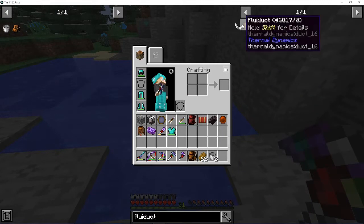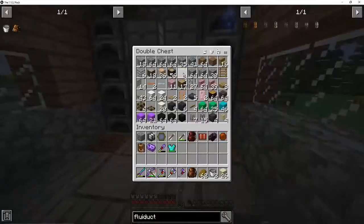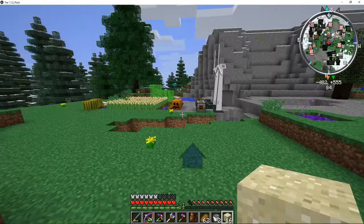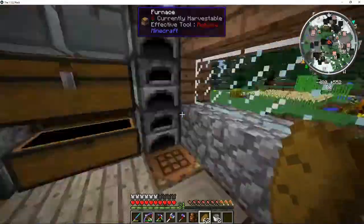So now if I make some fluid ducts... how do I make this? I just really need to smelt up all my sand, I think that's what I'm gonna do right now. Although - no, because if I smelt up all my sand, I'm gonna find out somewhere that I need the sand for something.